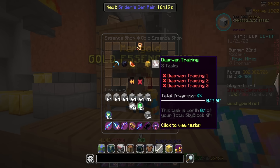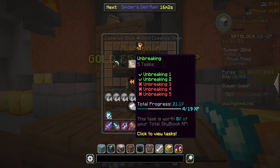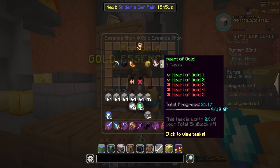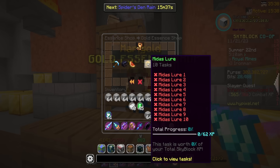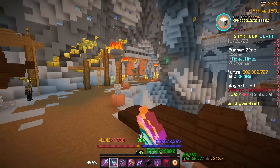Midas Lure gives 62 XP in total for maxing but costs 11,000 gold essence. Dwarven Training only gives 7 XP and costs 6,500 gold essence. I'm Breaking has 3 more tiers for 15 more XP, costing over 6,000 gold essence to max. Treasure of the Earth is 6,900 gold essence for 19 XP. Some others cost 10,000 gold essence for just 15 XP. I think Midas Lure is the best bang for my buck at 11,000 essence for 62 XP, so that's what I'm going for next.